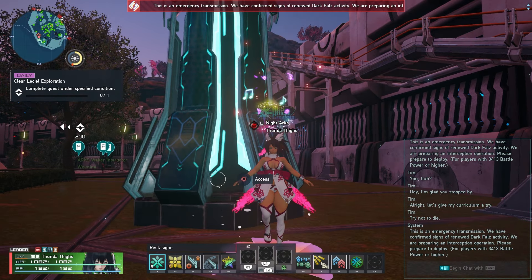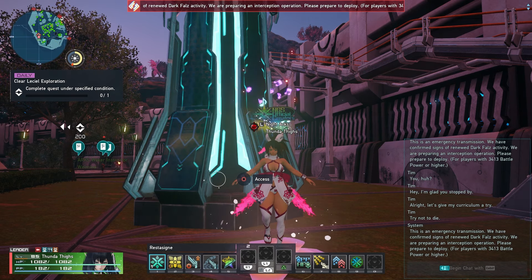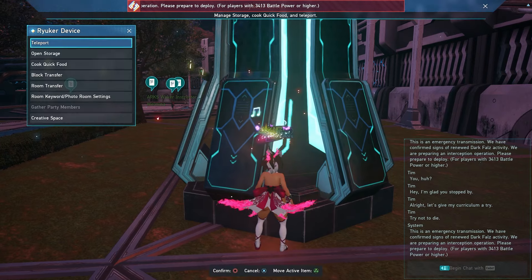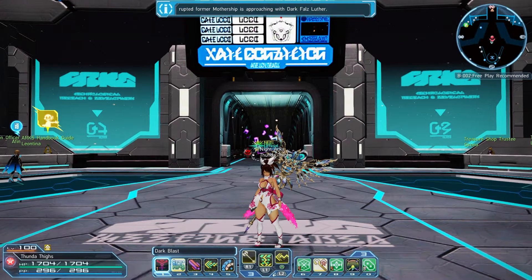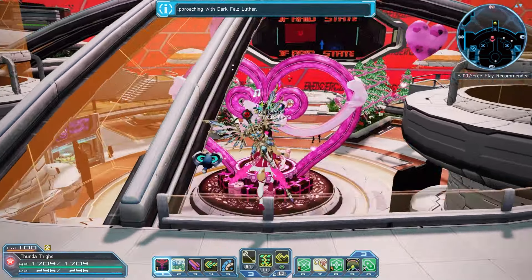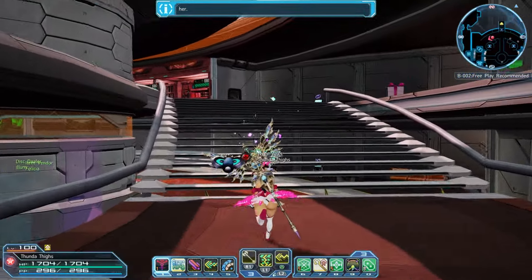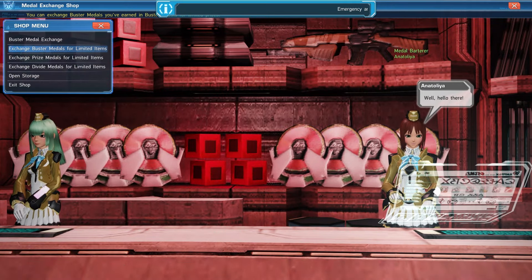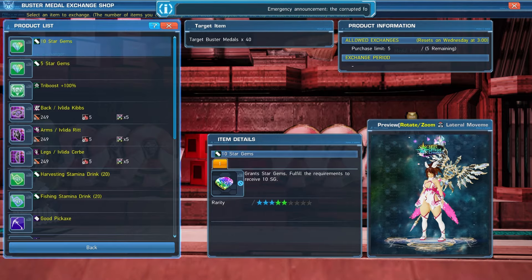For the last part, we go to base PSO2 for casino Star Gems and the Buster Metal Exchange — base PSO2 is a free separate DLC worth downloading. To get there, go to any Ryuker, select Block Transfer, and at the very top choose 'Transfer to a PSO2 Block.' In the main Arcship lobby, take the elevator, jump down, and you'll see the casino entrance. Up the stairs to the left is the Buster Metal Exchange, where you can get 100 Star Gems weekly — you earn Buster Metals by running the Cradle of Darkness trigger or joining via the class counter.